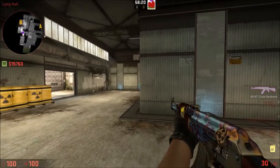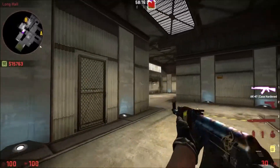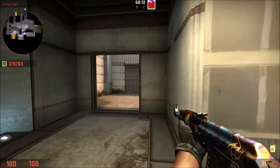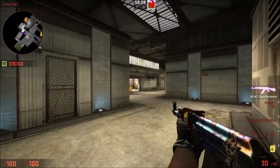In this video we're going to look at a B site execute that you can do on Cache. This is the sort of execute you'd want to do after your default, after you've shown presence around other areas of the map and then you go into this execute.